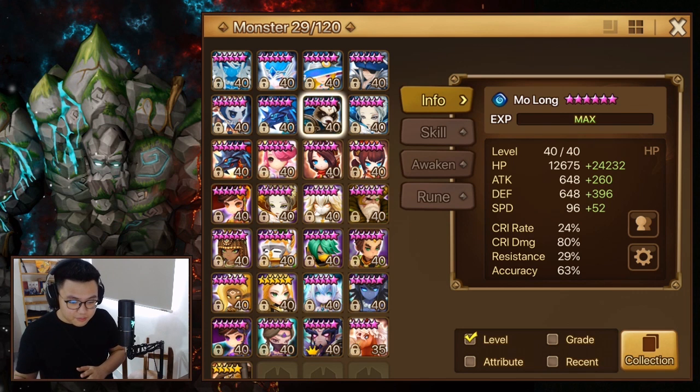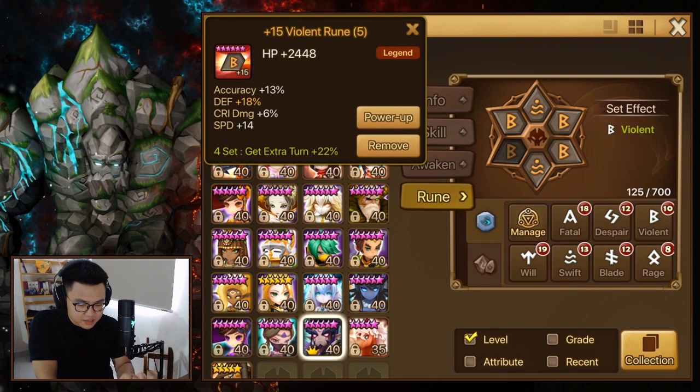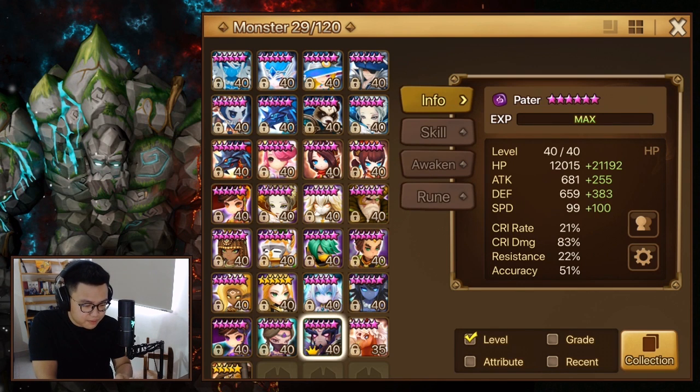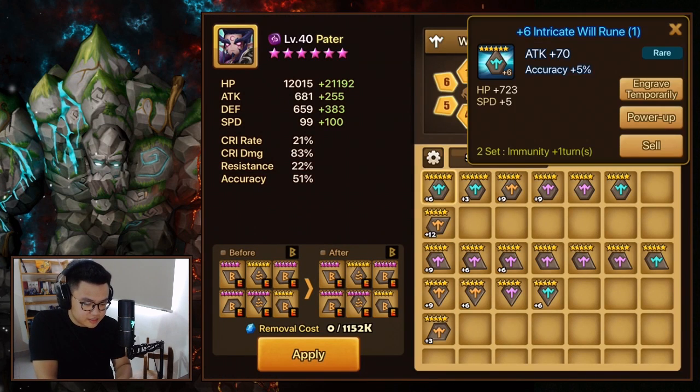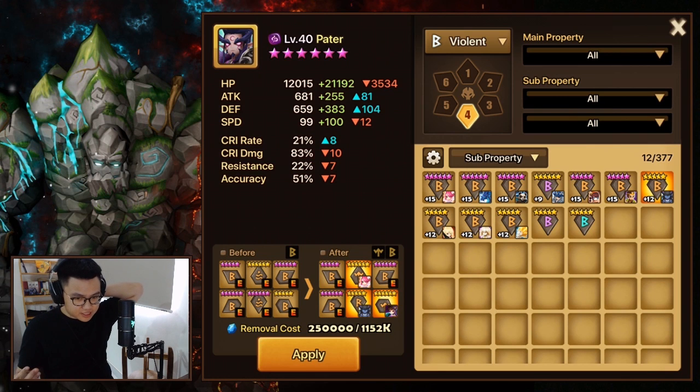Patter is currently on Speed HP HP Violent, but for an immunity unit it's super important to get a proper build on him. The thing about this unit is he has a cooldown, and when you have cooldown you're vulnerable against Okigani and those cooldown resets. When you get reset, it's over for this guy no matter how OP he is. So Will runes are very, very important when you're not fast.